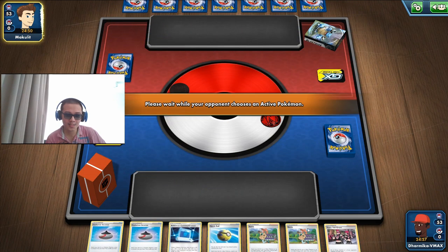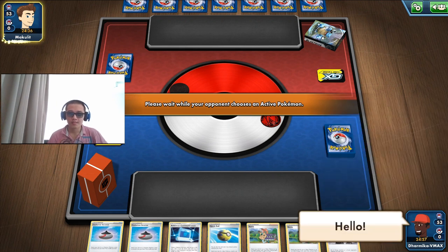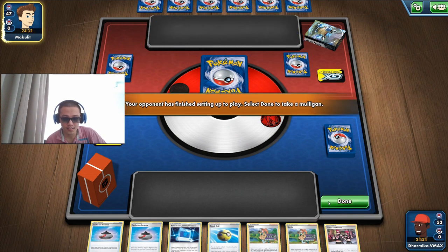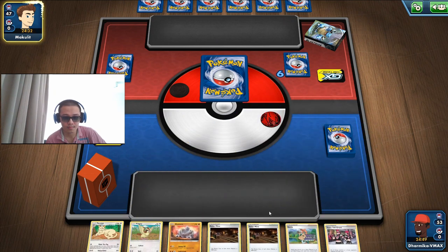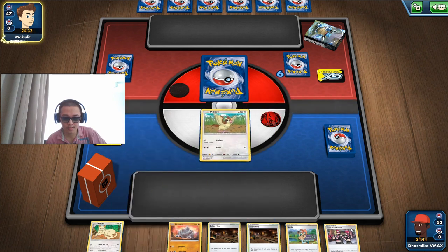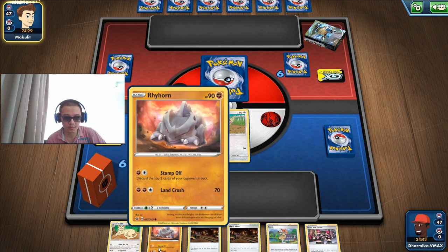I think they have a Blastoise V — a Blastoise deck box and a regular deck sleeve. We have Sonia, that's very good. Should I put a Rhyhorn actually?